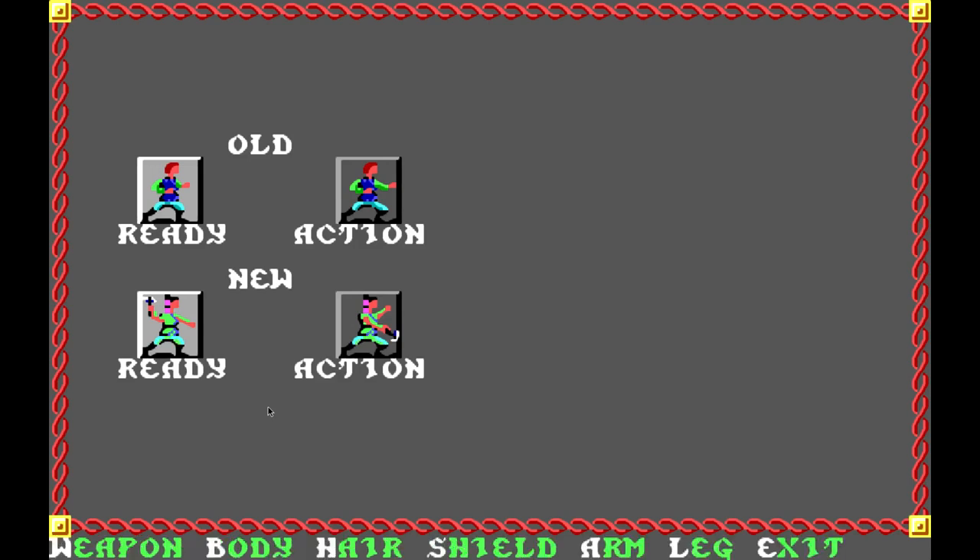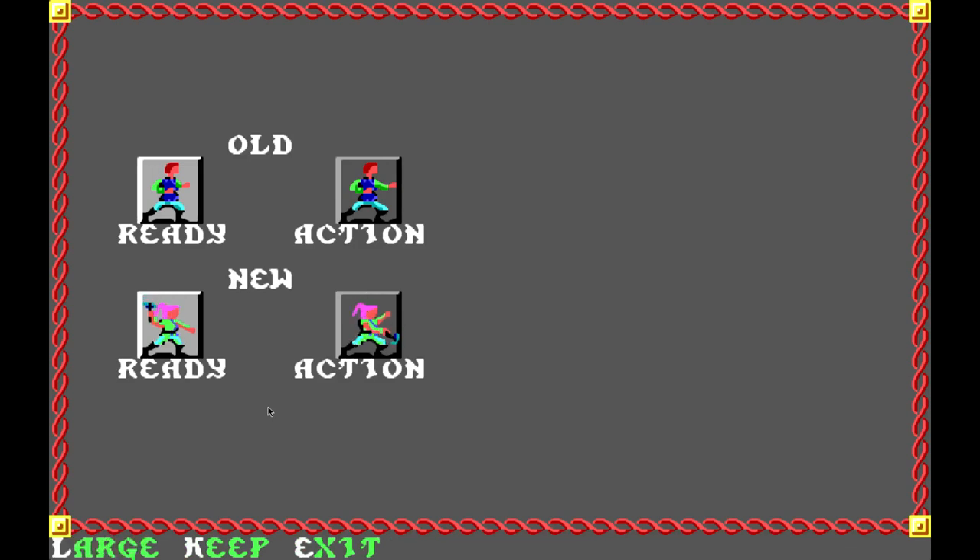The last section of customization is color one and color two — there are basically two main colors to every part and you can change them both. Size specifically just changes between small and large, which might mess up your head icon. I assume if you want to keep things sensible, small is for dwarves and halflings and large is for basically everybody else — unless you want to role-play as a child human or something silly.